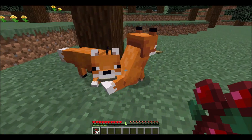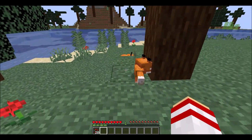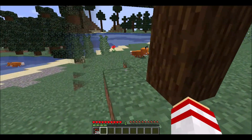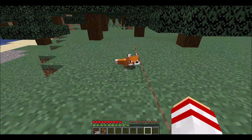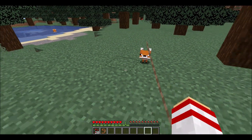The baby fox, unlike the parents, will not be startled by you, but it will still follow its parents if the parents become frightened. So if you want this more docile baby fox to be your pet, you'll want to leash it after it's born to keep it from running away.